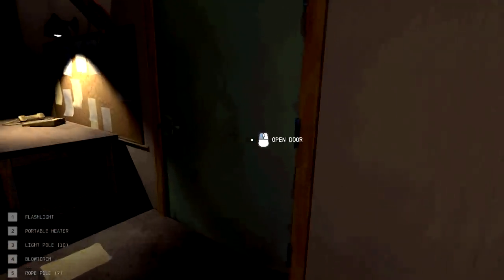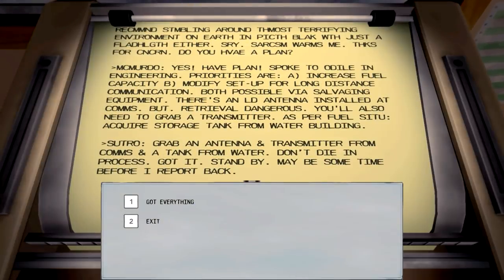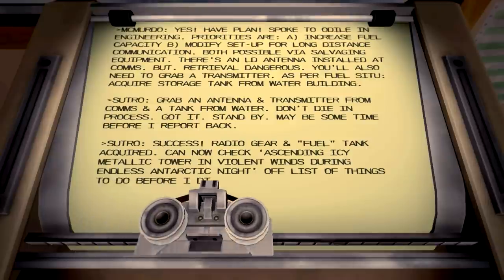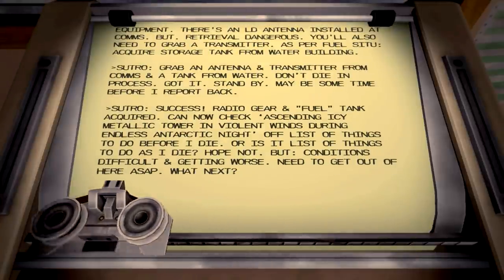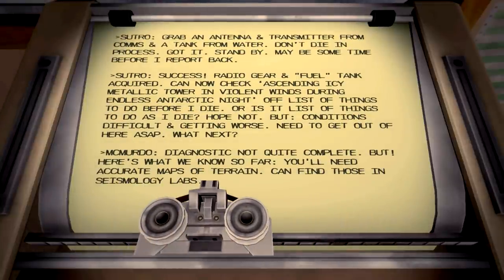Contact McMurdo - all right, let's contact him. It's right here - yeah, all right, cool. Success! We got everything - gear, full tank acquired. Now check for sending - icy metallic tower and violent winds, unless arctic nights. Off the list of things to do before I die. There's a list of things I could do - I keep seeing it. Hope not.